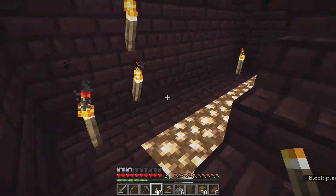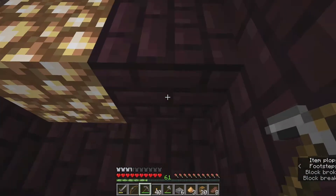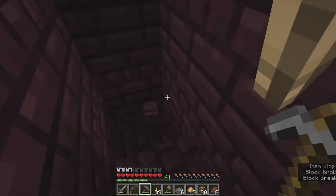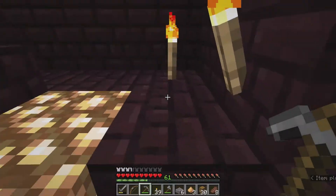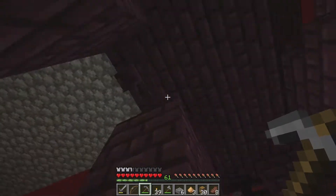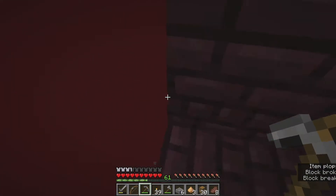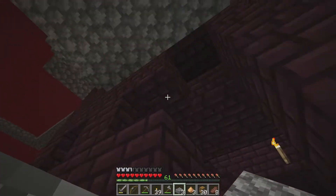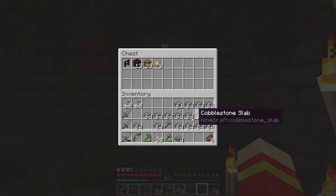The mobs we should get out of this farm are: zombie pigmen — they're not really fortress mobs but they're kind of inevitable to spawn in this sort of setup. We should also hopefully get wither skeletons and blazes, those are the two I'm really wanting. In addition to that we should get some regular skeletons and the occasional enderman.